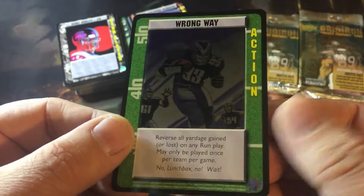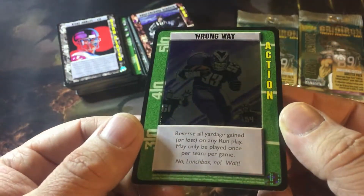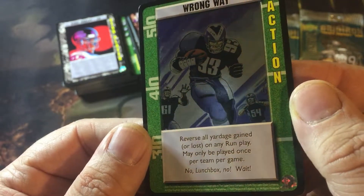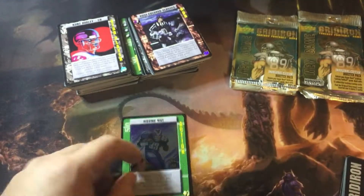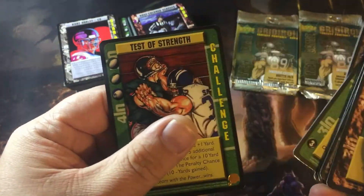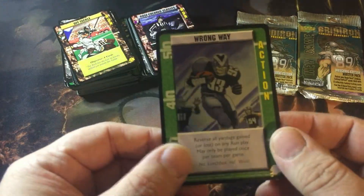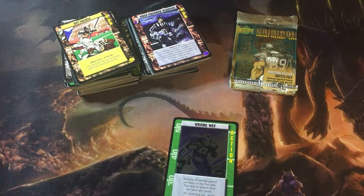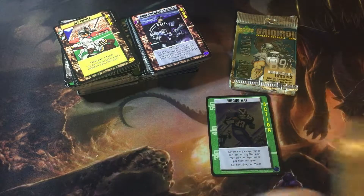This is a foil card - so I guess this is a retail only card, who knows. Wrong way - reverse all yardage gained or lost on any run play, may only be played once per team per game. So that's a foil - that's something. That's what the foils look like I suppose. I don't know if it's something special. I was actually kind of hoping there weren't foils, because now if there are foils it's going to make getting a complete set a lot harder.